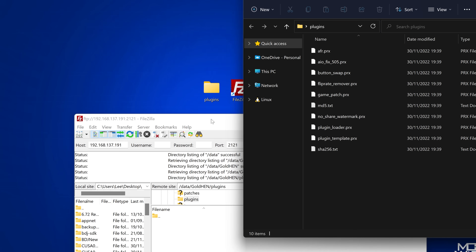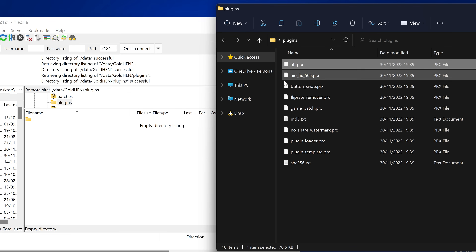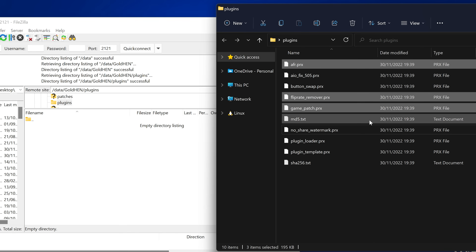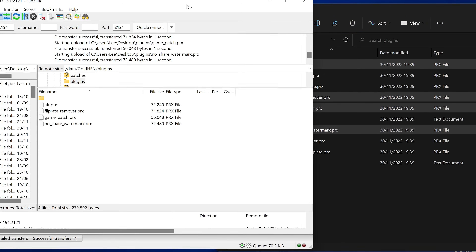Open up the plugins folder and download any plugins you want to use. I'm going to install the AFR plugin, which I highly recommend. We'll also install the Game Patch payload for 60 FPS patches and other stuff, the Flip Rate Remover, and the watermark PRX which removes the watermark and allows video recording and screenshots when normally blocked. Just drag the plugins into the plugins folder, and they're all copied over.